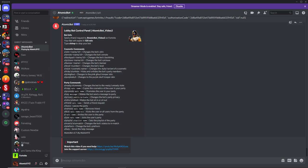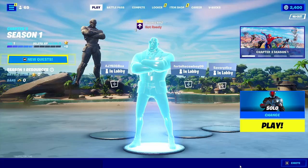The next thing you want to do is go on to your console, PC, Switch — this works on any device that can run Fortnite. Launch up Fortnite and head on over to the lobby.